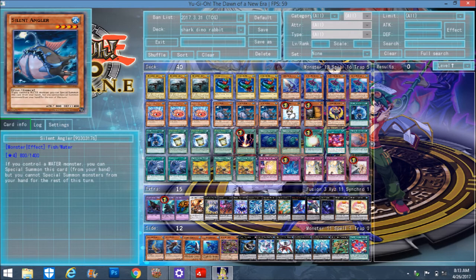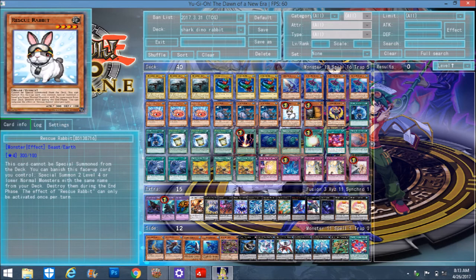Silent Angler — he's kind of like your Kizan. You don't see him as much as you want to, but he's still pretty amazing when you open him. His effect is that if you control a Water-type monster, you special summon this card from your hand. But you can't special summon a monster from your hand for the rest of the turn, so it doesn't stop your Xyz plays — just know you can only summon one per turn. Use Ten Goldfish first before summoning your Silent Angler.